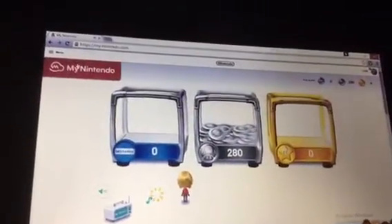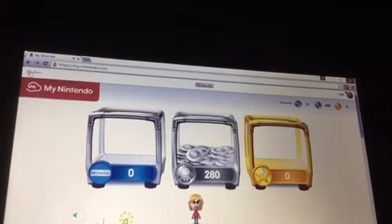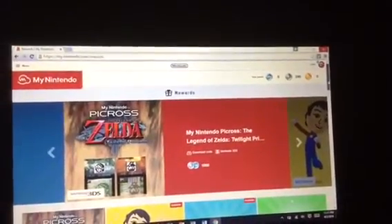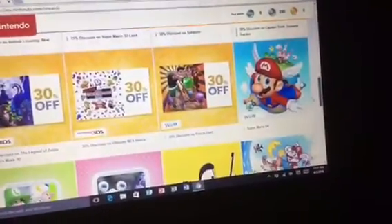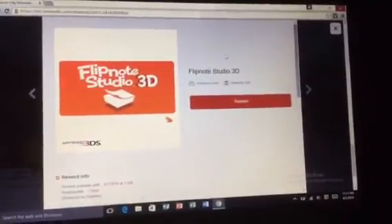All right, I'm going to download Flipnote. I'm going to my Nintendo page. Rewards — all right, here we go. I'm going to download Flipnote Studio 3D — I think it's finally time. We have good discounts on it. There it is — Flipnote 3D, Flipnote Studio 3D! Oh yes, I've been waiting for this my whole entire life.